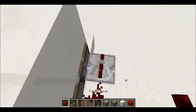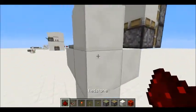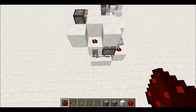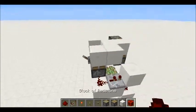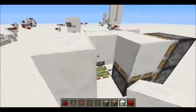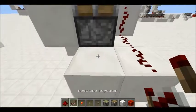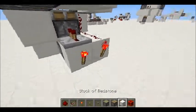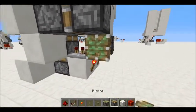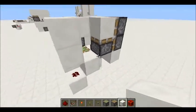To do the extension bit there, you should do this, and then with dust right there, and a repeater on two ticks right there. Then just the last bit is the double piston extender, so get a repeater right here on two ticks, two torches like that, and then a sticky piston facing this way, and it should extend with a block.